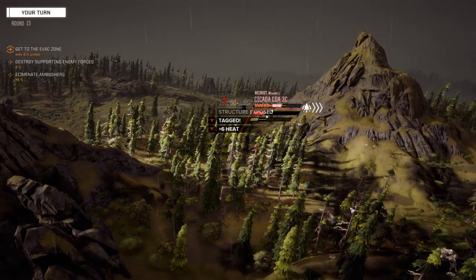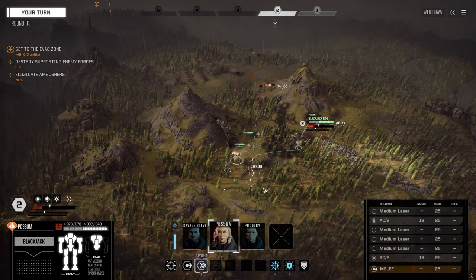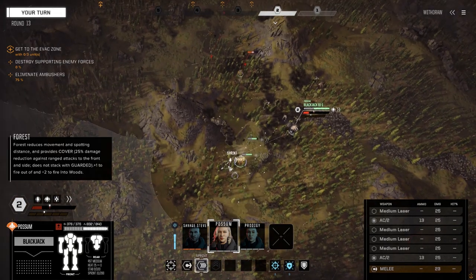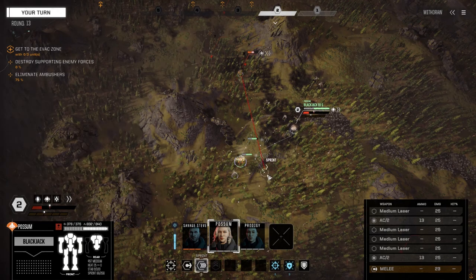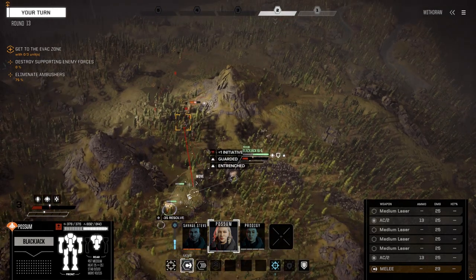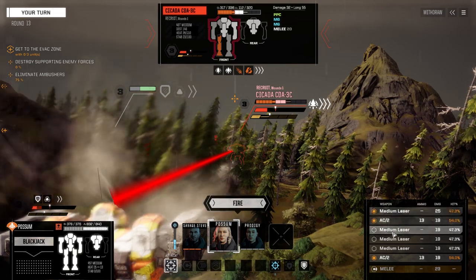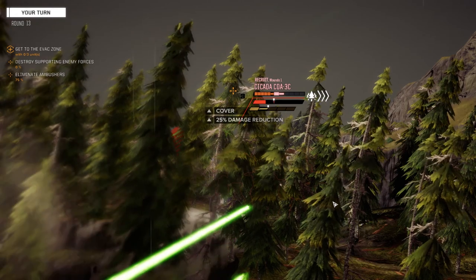Nice large laser hit! Tag plus six heat. Possum's going to wheel around and get to cover, then fire without being seen - unlikely. We're going to use Vigilance and move into here and fire on this guy. Going for an alpha strike - let's fire everything. So she's going to be going before them too.